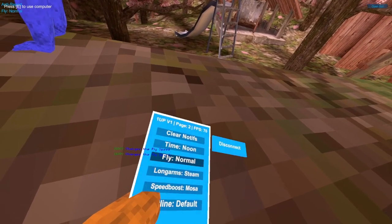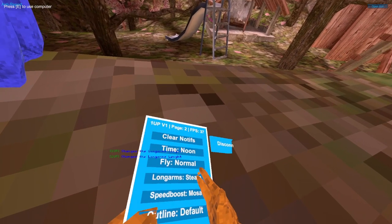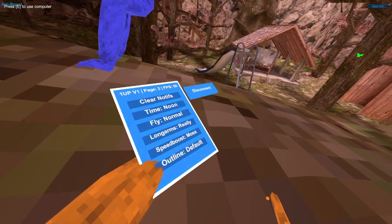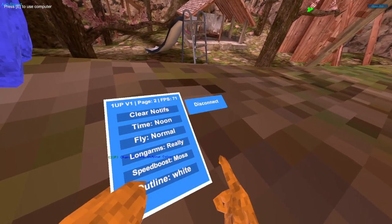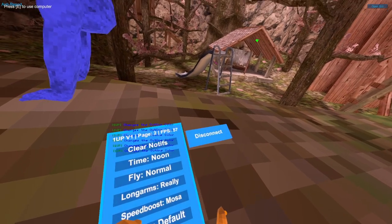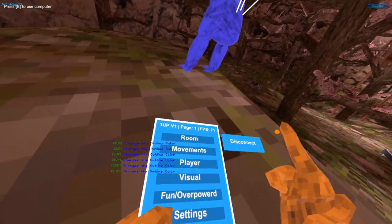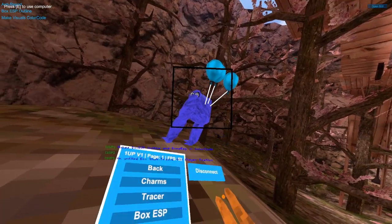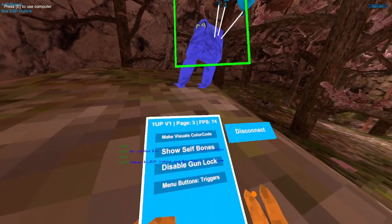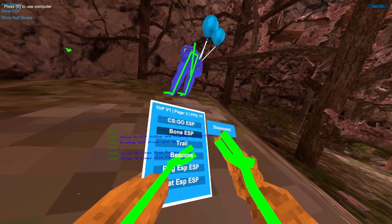Fly — you can change your fly speed. Long arms — you can change your long arm size. Speed boost — you can change your speed boost. Outline colors: default, white, blue, black, yellow, green, red, gray, and default. Make visuals color code — so if he's black, it's all black, meaning he's not tagged. Show self bounce — you'll get the bounce too.